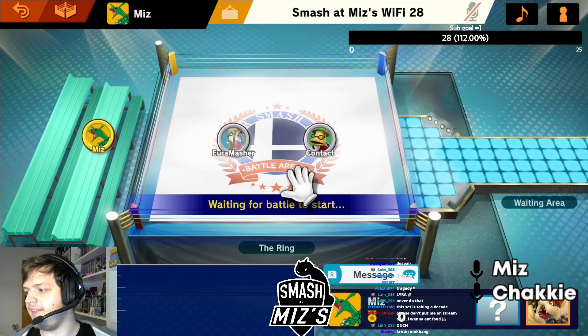Nice side B there — Contact needs to get this done ASAP because he's looking a little further behind and it's game three now. Roy can do it against Sephiroth though — Sephiroth is super light and Roy hits so hard. Just one decent confirm, that's all you need. Grab.